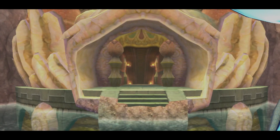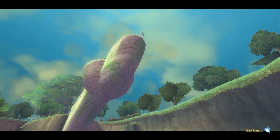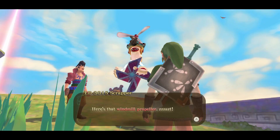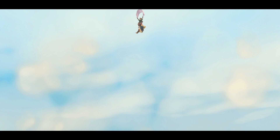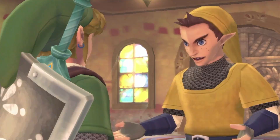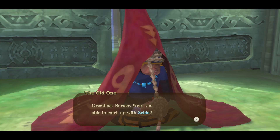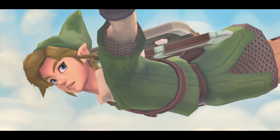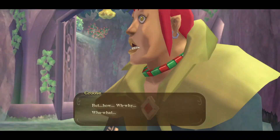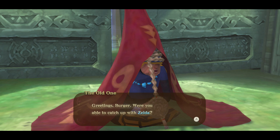Of all the dungeons in Skyward Sword, this is the one I was most looking forward to dissecting. But before we can get to all of that good stuff, the game's pacing sort of grinds to a screeching halt to make us run errands. There's a lot to do before we can make it to the dungeon, and it's a mixed bag between mind-numbing fetch questing and fun challenges. Per Impa's instructions, we need to return to the Sealed Grounds to talk to the old lady. On our way there, Groose gets the drop on us, leading to this hilarious cutscene in which he has a bit of a meltdown while coming to grips with everything that's going on.